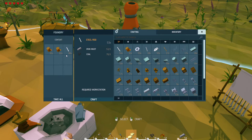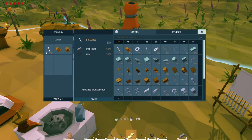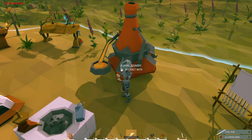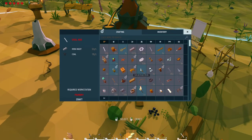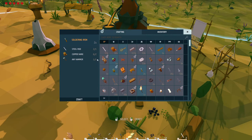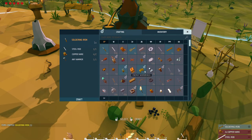We've got the components we need for the soldering iron — the copper wires are done, just waiting for the steel rod, not the large one. And we craft the soldering iron — there it is! One steel rod, two copper wires, and any hammer. Craft that and there's your soldering iron.